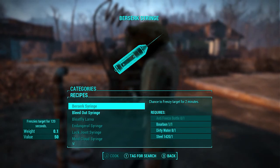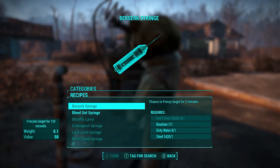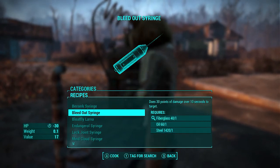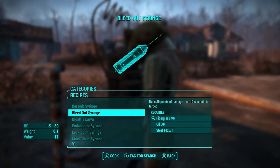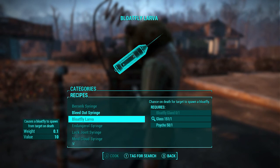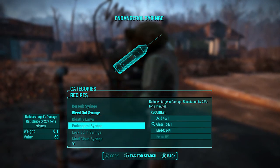First up is the Berserker Syringe. It has a chance to cause the target to frenzy for two minutes. Then there's the Bleed Out Syringe — this is probably the only normal one that does regular damage, even though it is over a period of time. I don't really know what the point of that one is, but it exists.